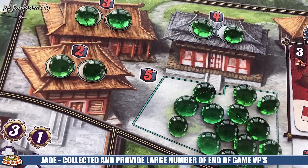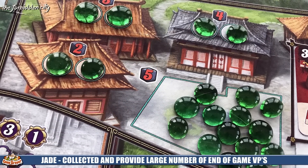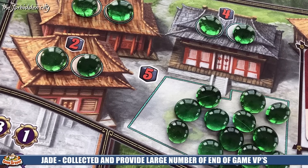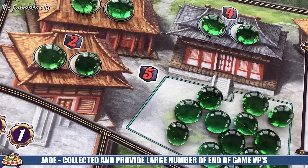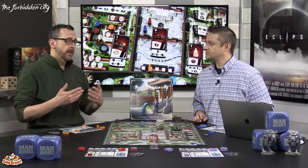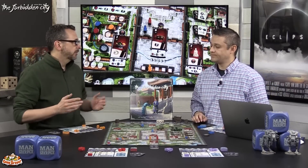The Jade Market is where you buy jade. Certain locations offer it cheaply, while the giant supply costs more. These are all end-of-game victory points shown on the tiles — it's a set-collection mechanic. The more you get, the more they ramp up, and certain decrees can give you extra points on them as well.